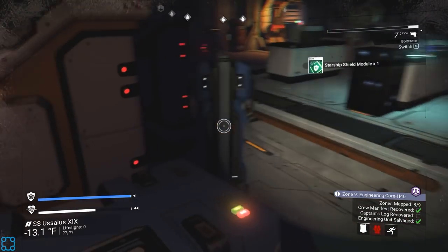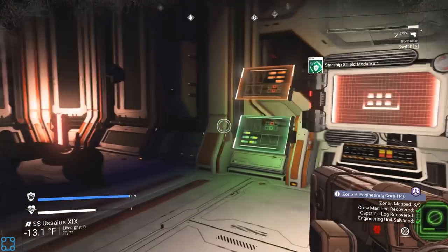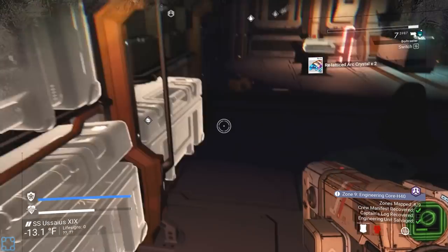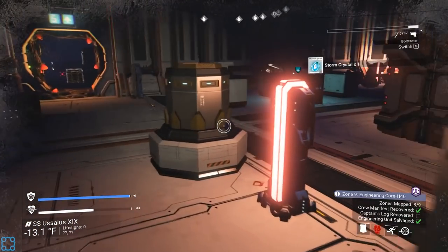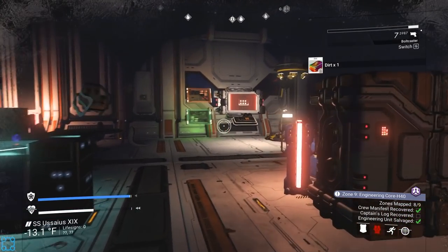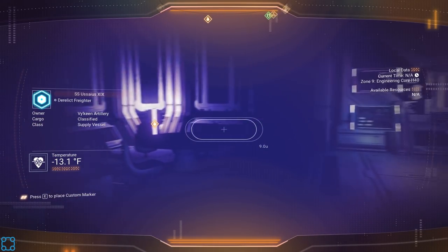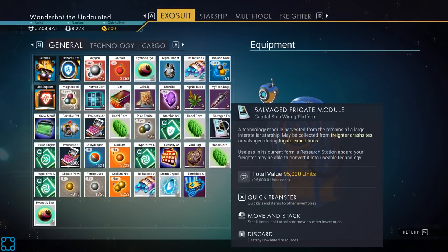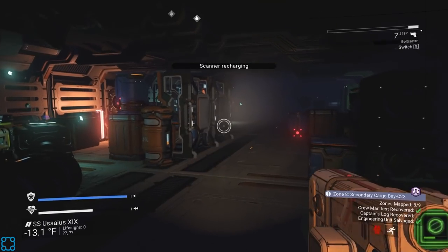Let's get the rest of this stuff. It does seem like the more heaters I turn on, the less the rooms are frigid. At least I can see while I walk around, which I'm appreciating. Doesn't look like there's much else in here — so this is it for engineering. Zones mapped 5 out of 9 — we've still got to find the captain's log somewhere.